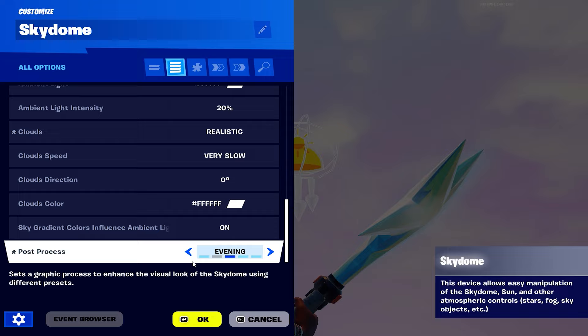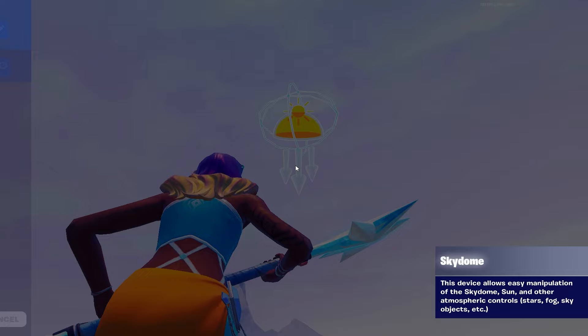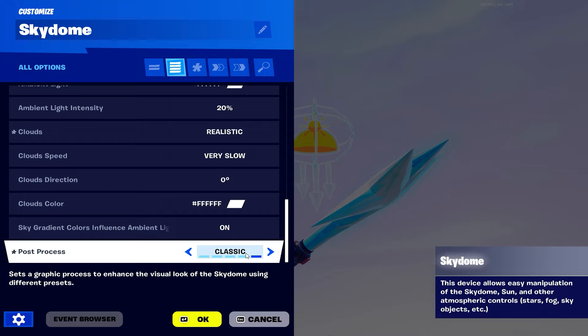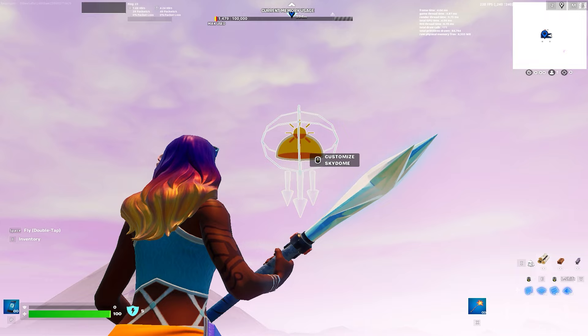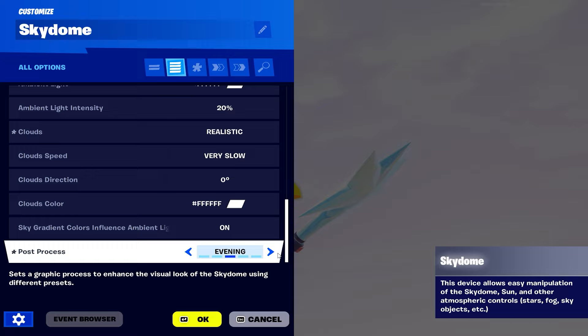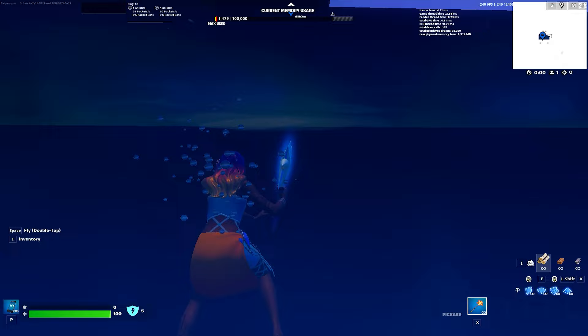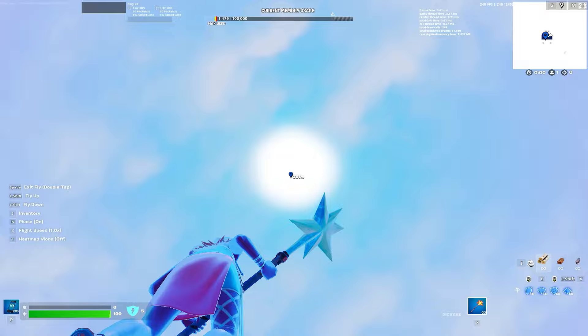Evening looks really bright - I wouldn't recommend that. Night time makes it a bit darker but has a really nice look to it. Classic is another option, morning is really bright so we won't keep that. I'm going to keep it as nighttime because it has this nice feel when you're looking around the map - you have the blue, the clouds, and it slowly transforms into this pink. It looks really nice.